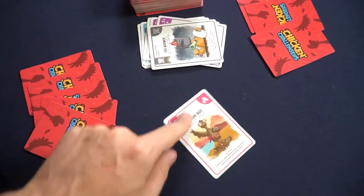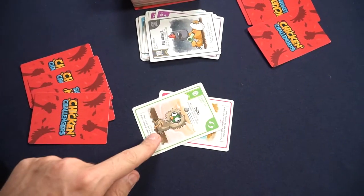Counter cards can stop other cards, including other counter cards, from being played. Then there are the chickens — normal chickens and special chickens. Normal chickens allow you to take a card at random from a player if you play them as an action, while special chickens allow you to discard that card and take one from the discard pile into your hand.